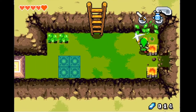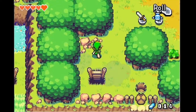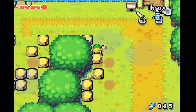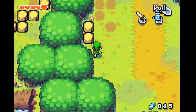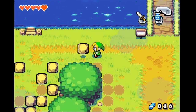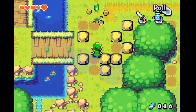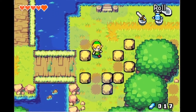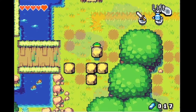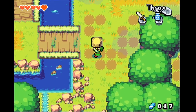Luckily there's always money under little rocks over here. Just gotta get five more - one blue rupee and all my problems go away. Another seashell but it's not rupees. Despite all this, I'm still enjoying the game for what it is, so I hope you guys are enjoying it as well watching me play.